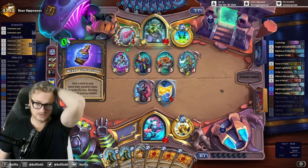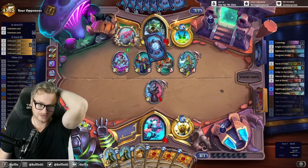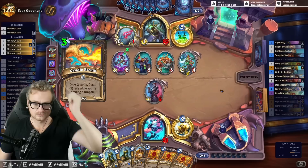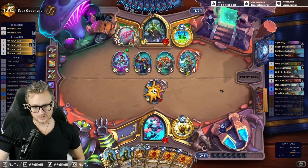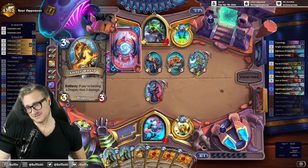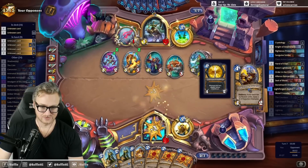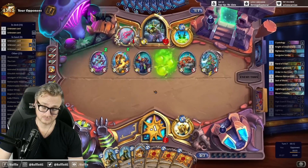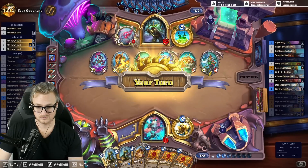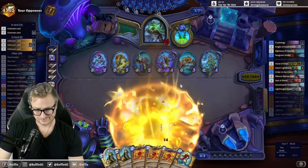Hopefully the Cariel can carry me. But then I'm just kind of stuck with the Lightforged Zealots that don't do anything. Three damage dragon — I have two turns where I don't draw cards, which becomes the problem. The ring is very good! Oh, very bad.